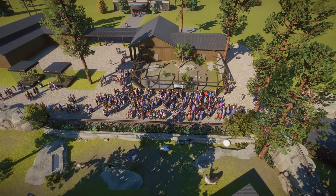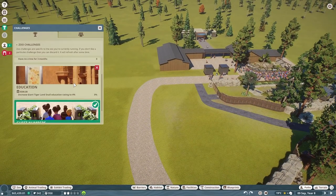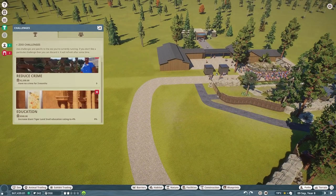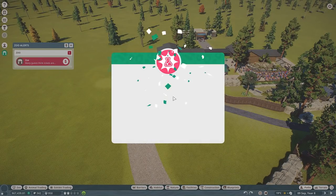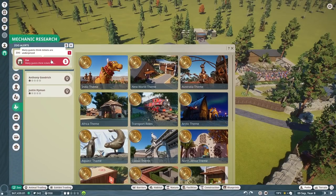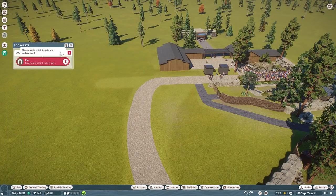Let's bring back our UI — we have a couple things to check. We got a present: guest numbers are perfect, claim those rewards. There's an 'under price' complaint, which isn't bad to have. Mechanic research — the Europe theme is still going on. Let's raise our prices just a bit, 12 and 12, since it doesn't really make a difference between adult and child price.